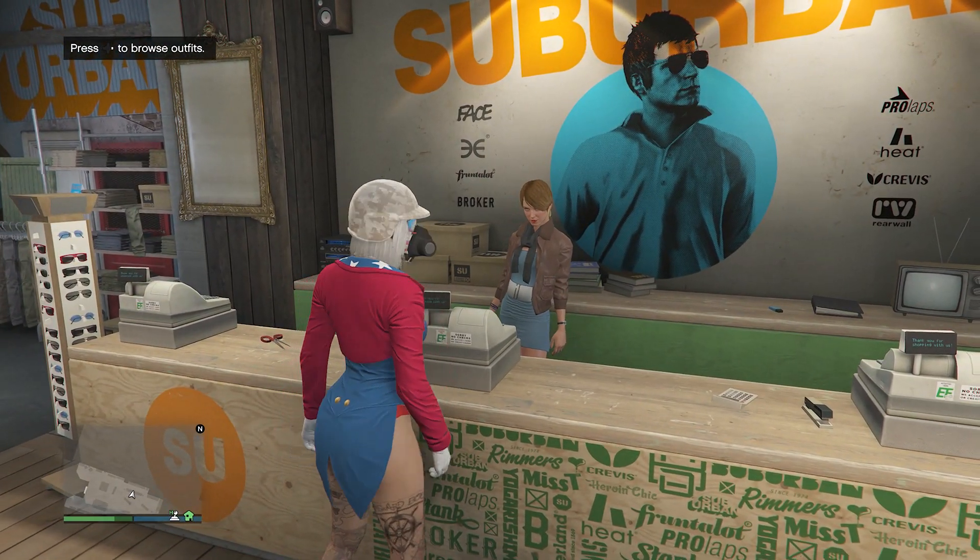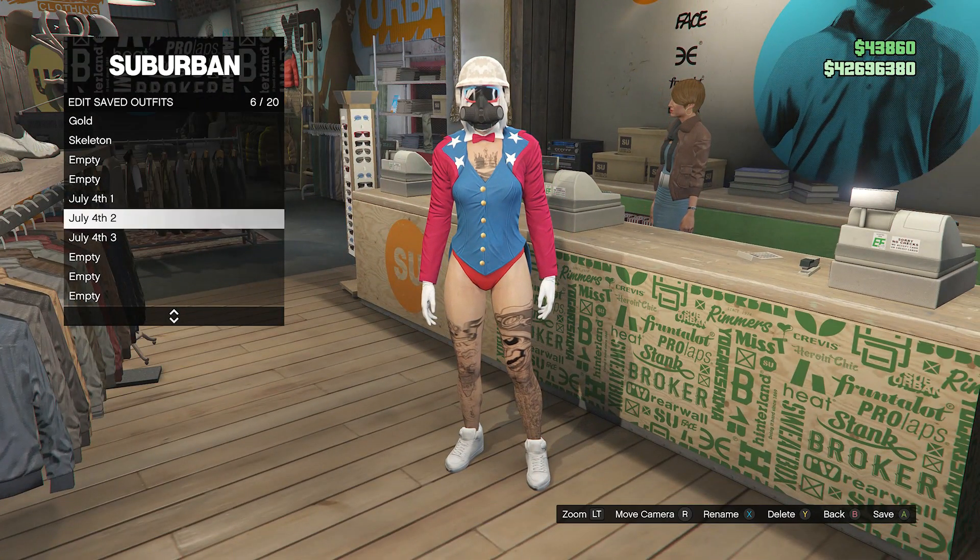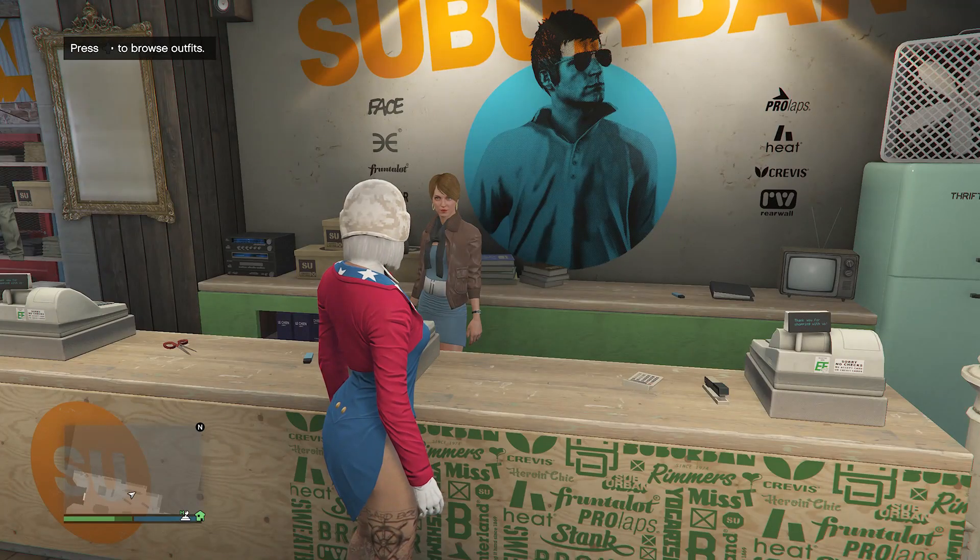Everything should combine together — your rebreather, glasses, and helmet should all merge just like this, and that's what your outfit will look like when you're done. Walk up to the front counter, hit Edit Saved Outfits, and save this outfit on whichever slot you want. After saving, we can move on to the third outfit.